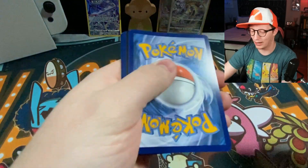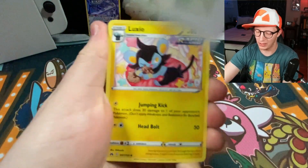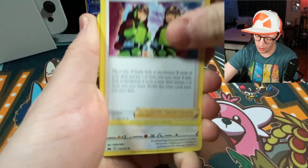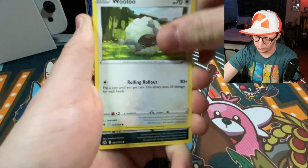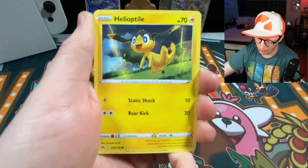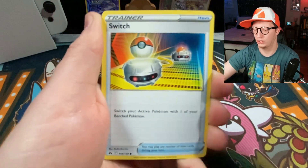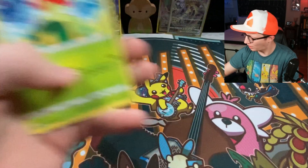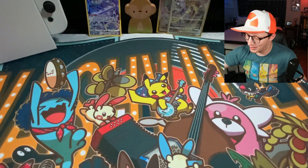My chase card out of the set is the Regidrago V from the Galarian Gallery. Pack 8: Luxio, Digging Duo, Shaymin, Wooloo. I'm still a little shaky from that last pull, trainers. Skrelp, Helioptile, Pancham, switch, reverse Rare Candy, and Bellossom non-holo rare. I'm not upset about it at all, trainers.